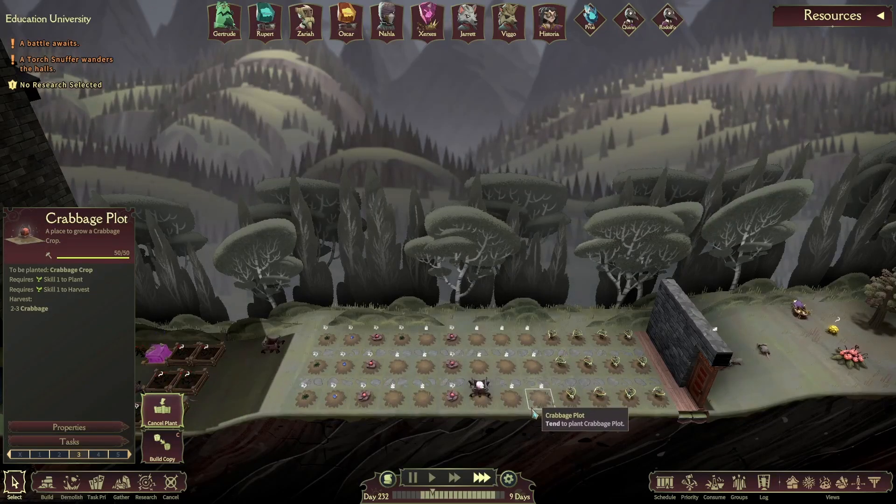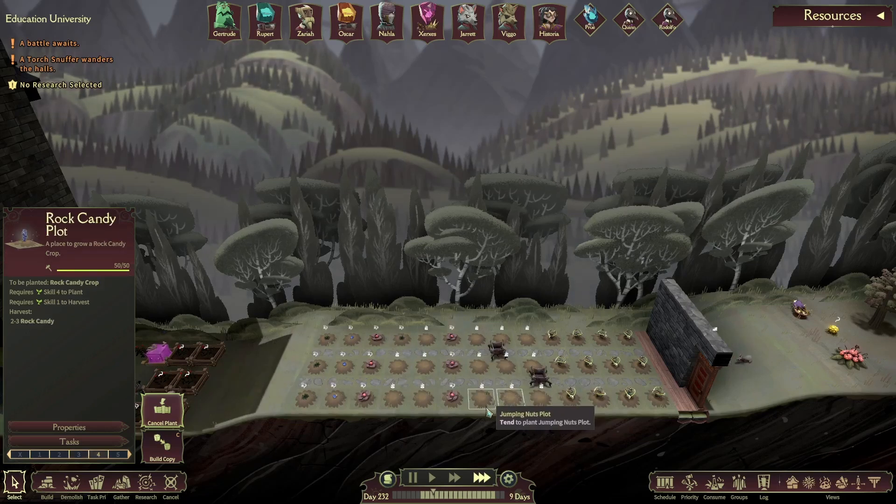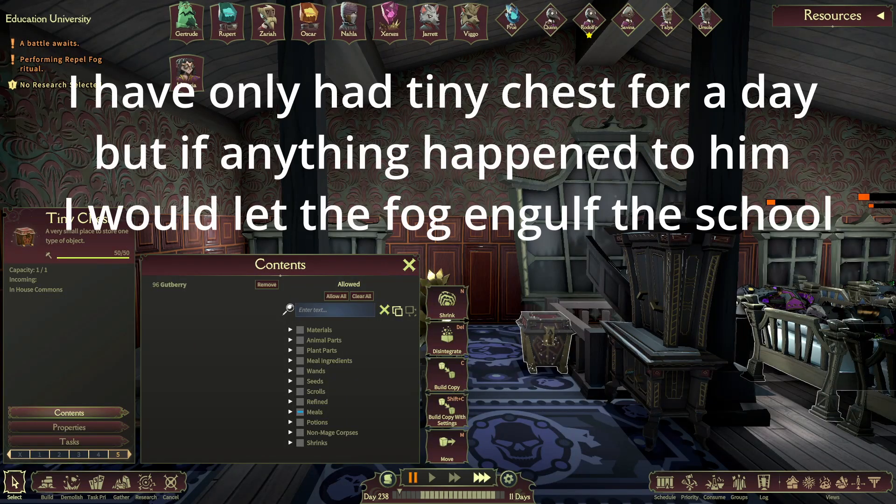I love this chest. It lets you micromanage single stacks of resources near your crafting stations. I'm going to pop up on the screen here what they look like — they're just one single tile. They only require one single tile to build. The cost to build them is really cheap: it only costs one wood, one stone, and one smokestick. But they can only hold one stack of an item, a single item.